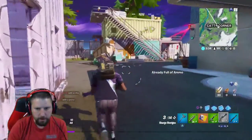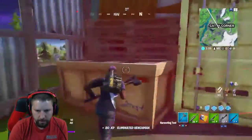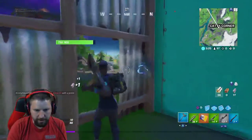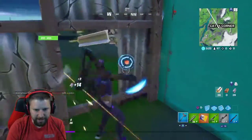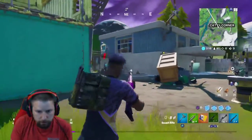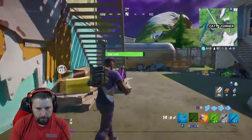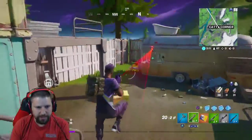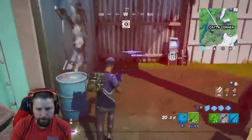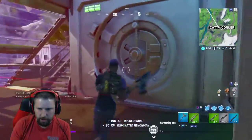Let's see if we can find this vault — don't shoot me, I'm not ready! I'm so close — let's get in here. There is where the keycard goes right here. Put it in — the vault should open. Give me a second here, build walls, build walls.